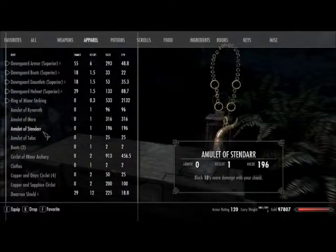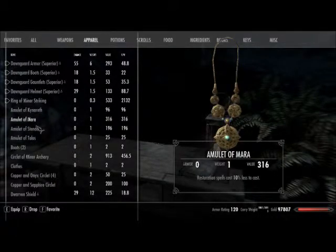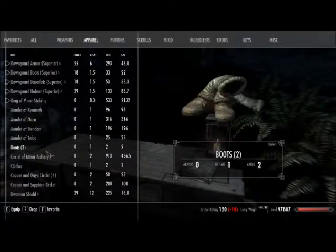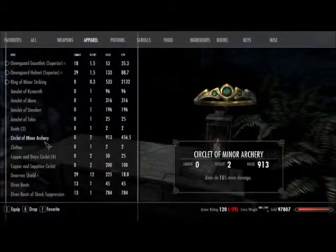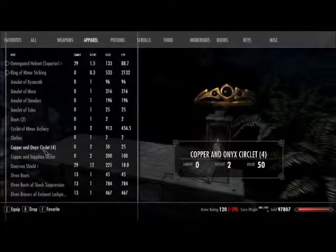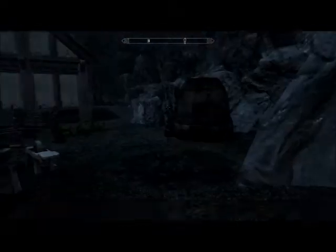Getting some shrines built up. Got Kynareth, Mara, Stendarr, and Talos — however you pronounce it. That looked like a dragon bone. Don't know why I have those clothes. And I collect circlets.